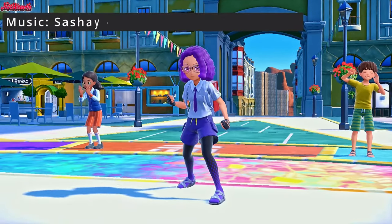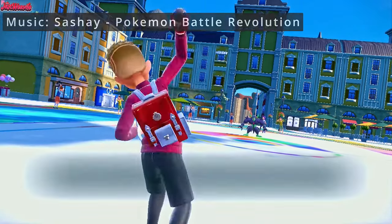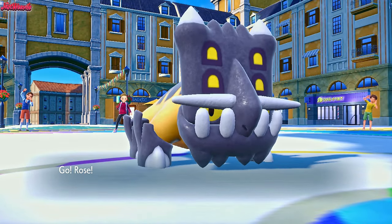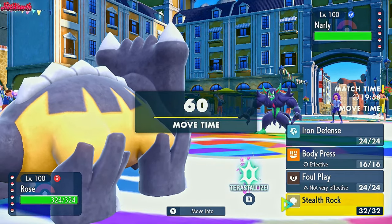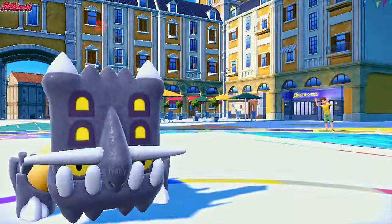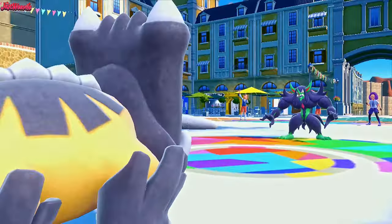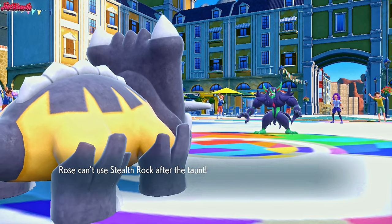The battle begins. Good luck have fun. They're going to lead off with Gnarly, which is the Grimmsnarl — a well predicted lead. We go with Bastiodon. We could have a Steel-type move or Heavy Slam for example, so they might not want to stay in here. I'm going to go straight for Stealth Rocks — they actually go for a Taunt, which is fair enough. Taunt is pretty common on Grimmsnarl — I should have predicted that. We go for a Stealth Rock and it fails.